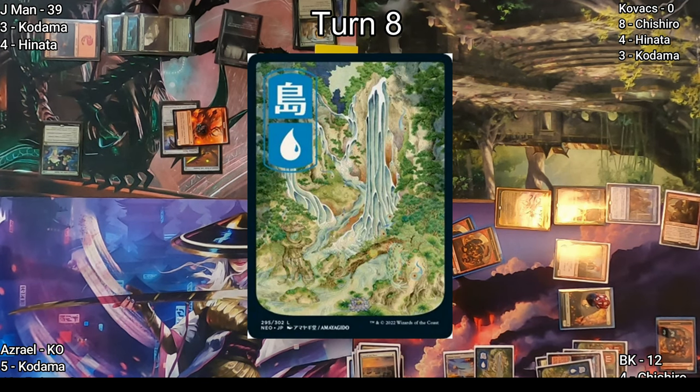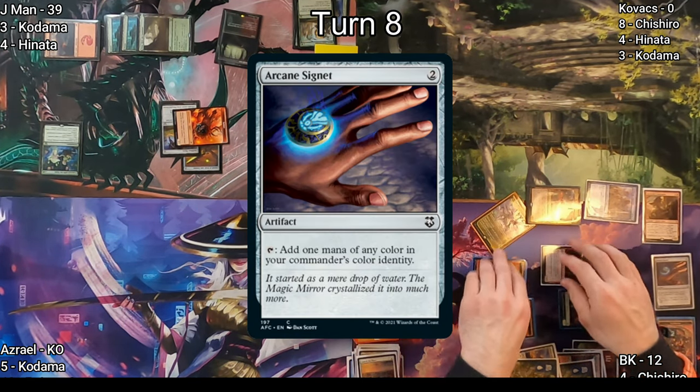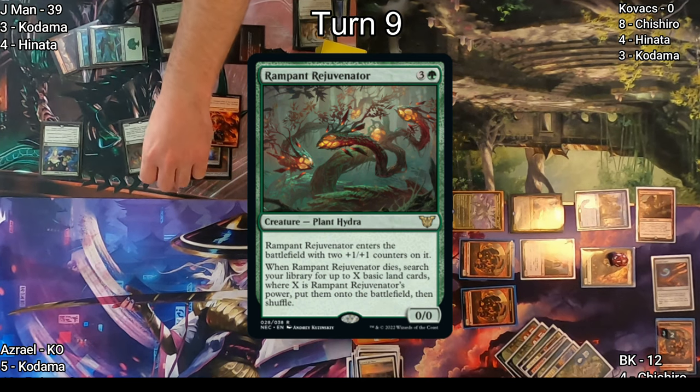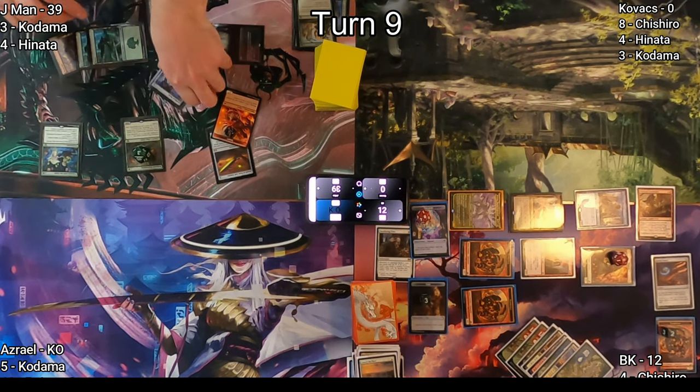I attack with enough creatures to knock Kovacs out of the game. Again, the Mistcutter Hydra should not have been able to deal that damage, but we still believe the game outcome was not severely impacted. Post combat I cast a timely Arcane Signet and pass to J-Man.